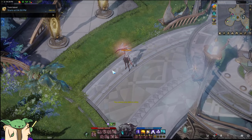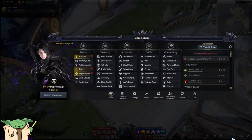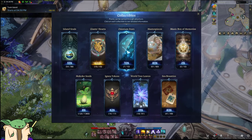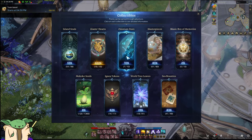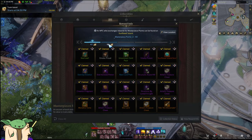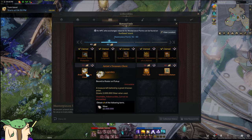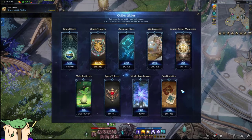Well there you have it guys. Some people care about collectibles - here are my collectibles. I have like 13 Ignea tokens. Please don't laugh at my other stuff - I had like 31 island souls before the horizontal express so this 54 is a lie, it's really about 31. Giants Hearts, Omniums I have not farmed - I always forget about the field bosses. Masterpieces I have an okay-ish amount. Some rewards used to be 20k gold but they removed it because of bots. I haven't even done the Music Box of Memories yet.